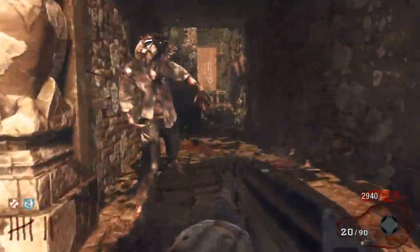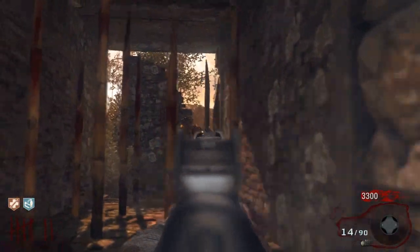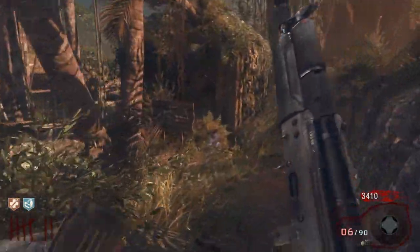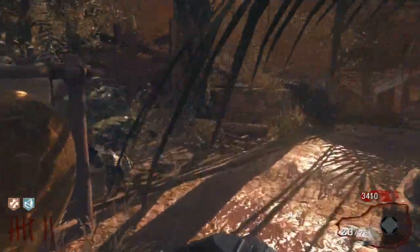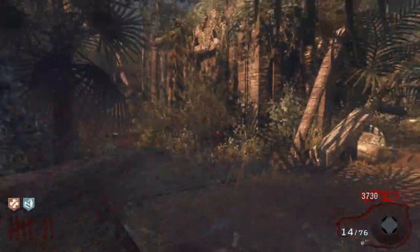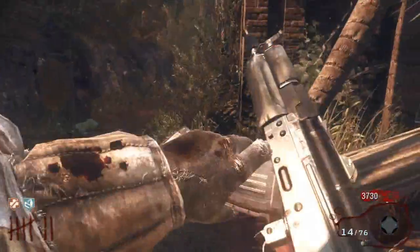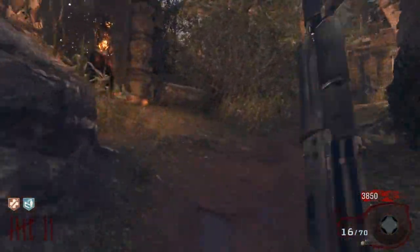Try not to die. Also, you can run through these spikes if you get too overwhelmed — the zombies get stuck in them for at least a second or two. As you can see, the whole knife effect is awesome. We're already back up to 3,500 points, which is amazing. Our next step is to get better guns.